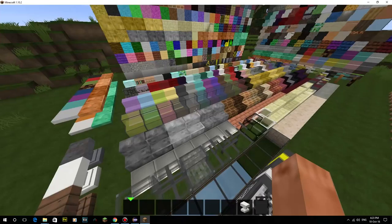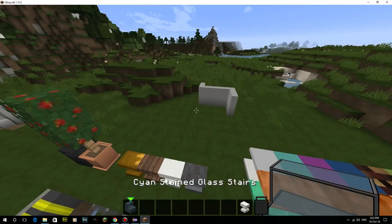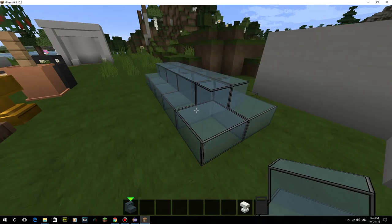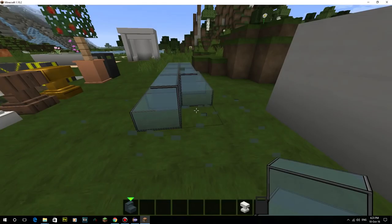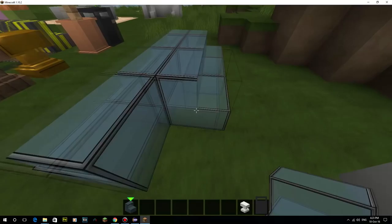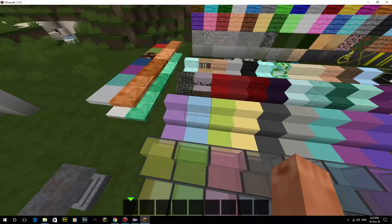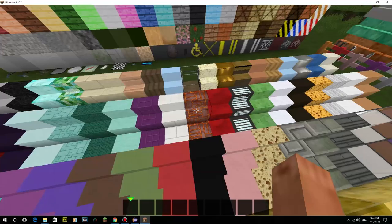It adds absolutely tons of extra textures. One of the things it does is provide stairs and slabs of pretty much every default block — like cyan stained glass stairs, for example. I'm not entirely sure if I'll keep the side textures rendering or have the glass ones completely see-through. It's a difficult decision because you can see how the model splits into two — it's a slab underneath with quarter blocks on top, and it shows those joins a little too much. You also get wool, stone, clay, and everything.